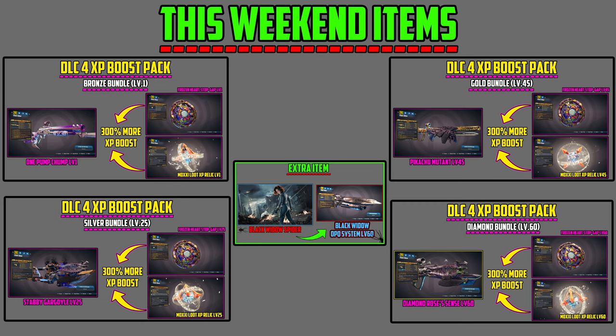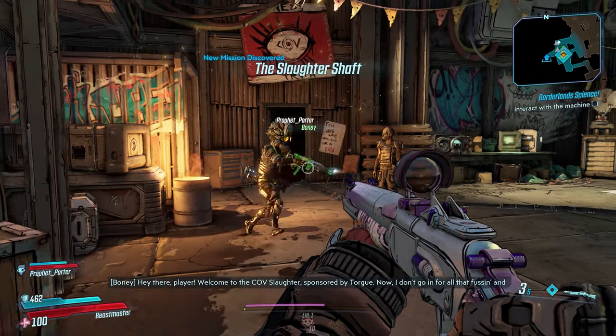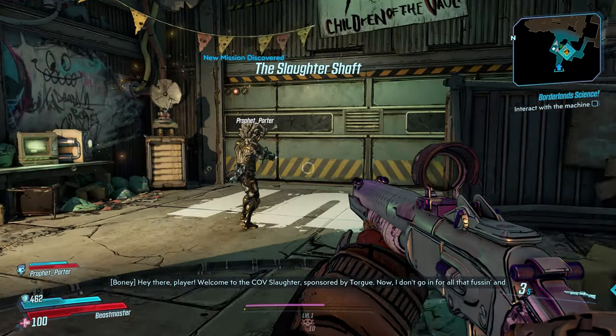These are the items for this weekend. We have four different bundles: the DLC 4 XP boost pack in the form of the bronze pack, the silver pack, the gold pack, and the diamond pack. The bronze bundle at level 1 will take you to level 25 — that's the silver bundle. The silver bundle takes you to level 45 — the gold bundle. The gold bundle takes you to level 60, and the diamond bundle will take you to level 65.